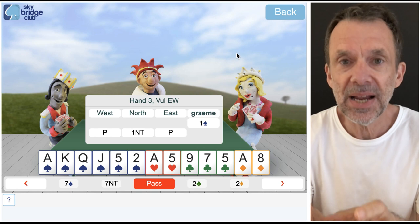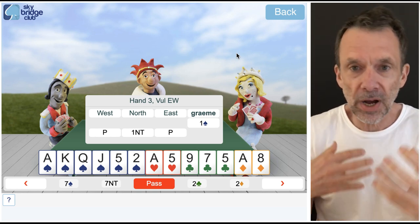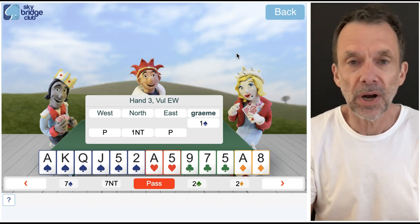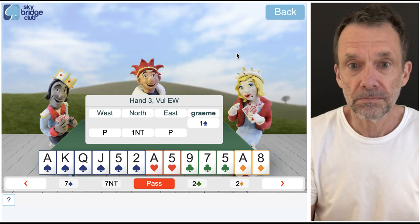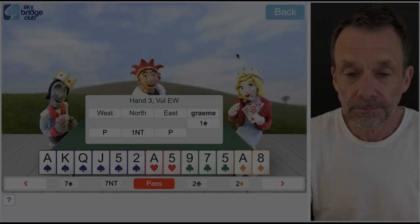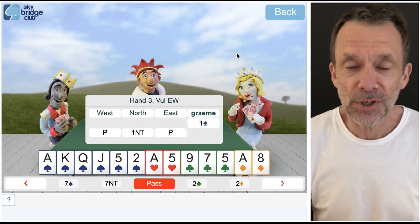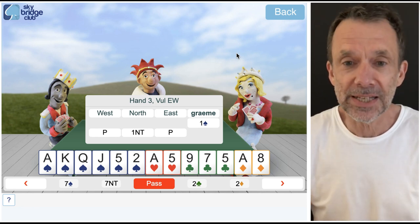Limit bids are great because as soon as your partner has made a limit bid, you can calculate the combined total — you can calculate your combined strength — and most of the time you'll be able to choose the final contract. No more messing around. We don't get extra points for complicated auctions; if there's a simple way to get to the best contract, let's do that.